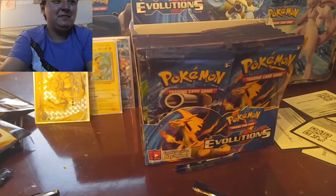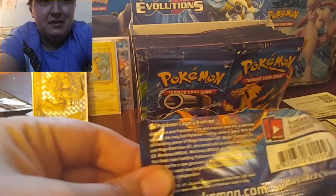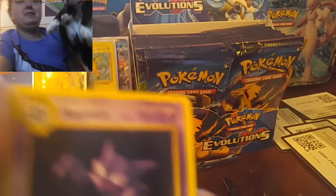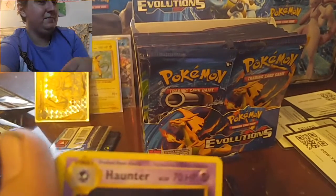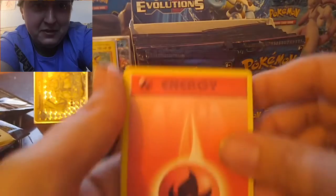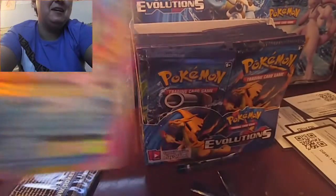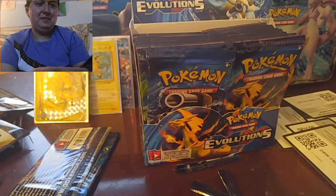Alright, Mega Charizard pack. Meowth is Meowman — that's our mascot. His name's Simon. He's half Digimon, half Pokémon. One, two, three. Alright, so we got Pokédex, Venusaur Spirit Link, Vulpix, Fire Energy, Voltorb, Charmander, Diglett, Drowzee, and Omega Slowbro EX. We got another one — so we're five for six!